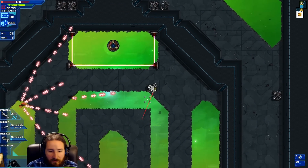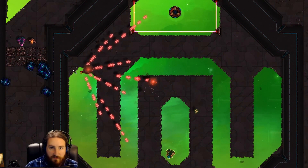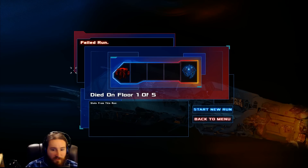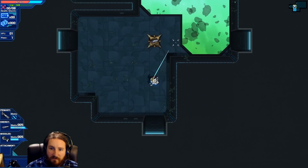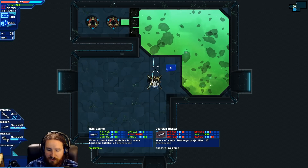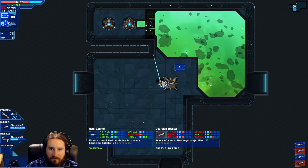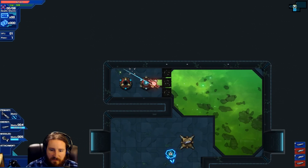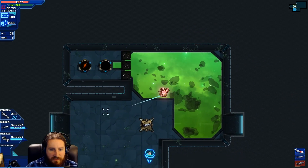I accidentally clicked out of the game! There are currently no options — like fullscreen, widescreen, etc. — so let's just start run one out. This is still very, very basic; it just came out. It seems you start out with an item room somewhat close. Wave of shots destroys projectiles — that's kind of cool, but I still love my blasty shots. These things always give you either money, consumables, or something like that.